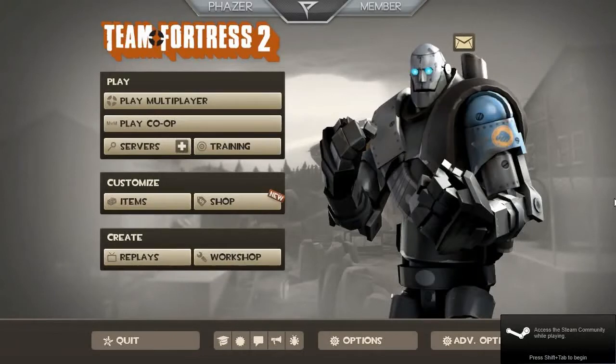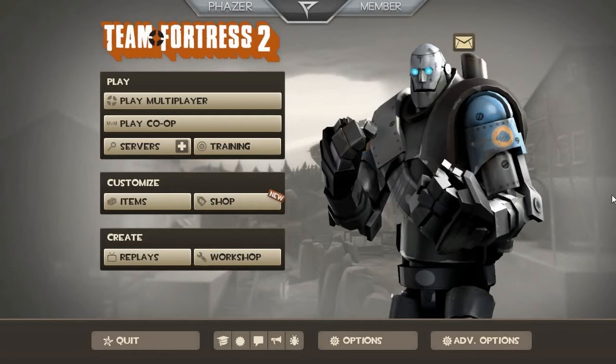Hi guys, this is StirFriedGlory and I'm doing a quick preview of the new Team Fortress 2 update. It came out about five to six days ago. They added a new co-op thing to the game and they also added a new thing that's currently in beta stage — basically matchmaking for Team Fortress 2.